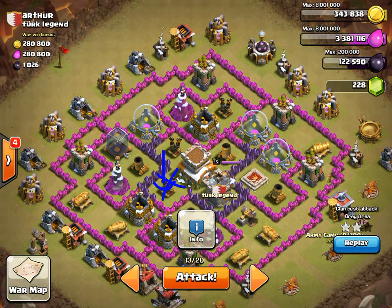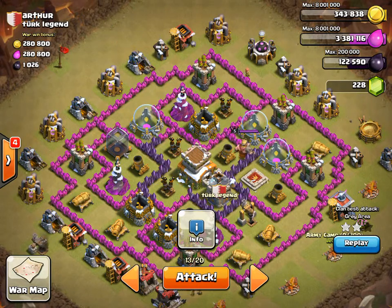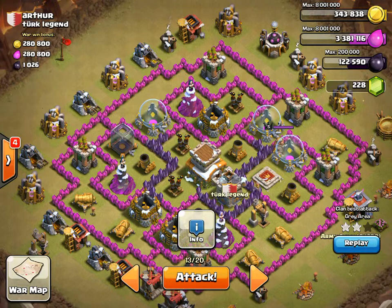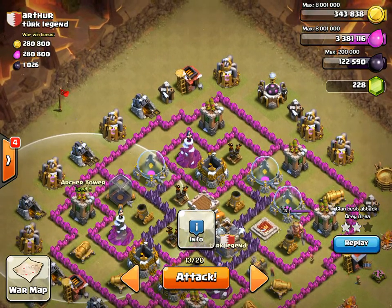Now you've got these other 2 air defenses and you want to engage them as quickly as possible, which means you're going to need to come in this way with your dragons. So the first thing is, because we took out this air defense, we need to start creating a funnel for your dragons.